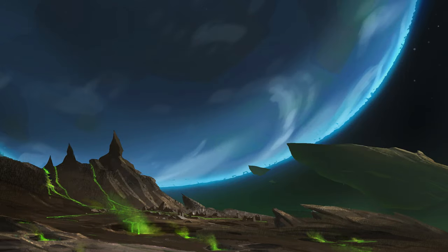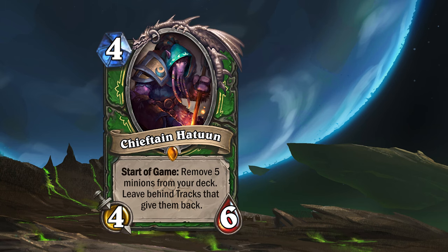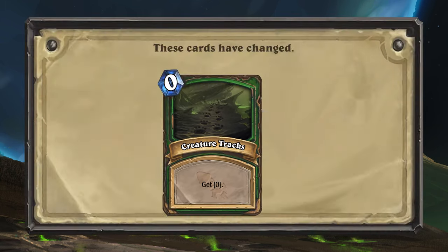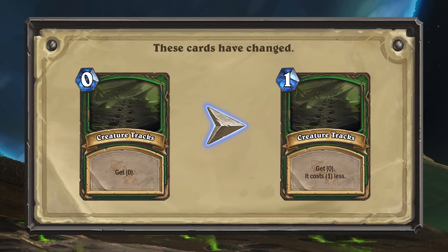The next card that's changing is the Hunter legendary Chieftain Hatoon, specifically his tokens, Creature Tracks. Creature Tracks costing 0 mana was deemed too powerful alongside Quest Hunter and even Hunter in Wilde, so the spells will now cost 1 mana, but will also reduce the cost of the minions they give you by 1.